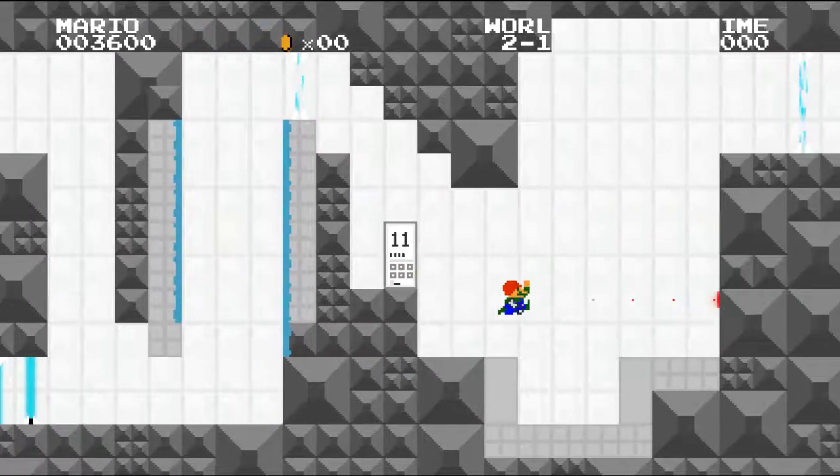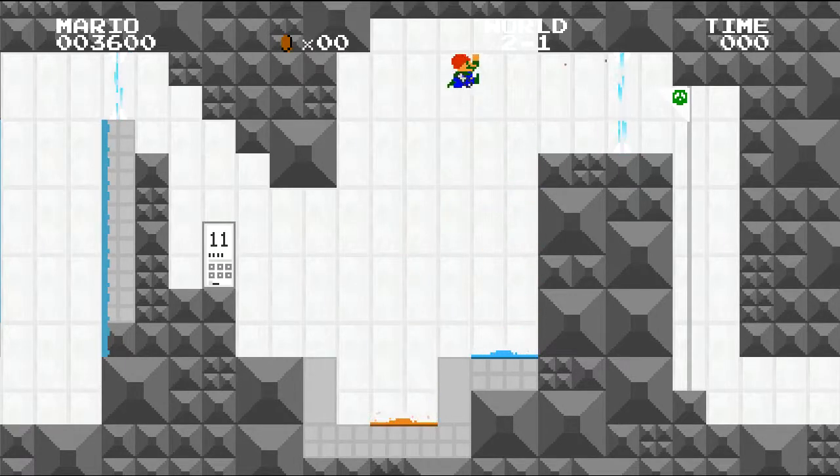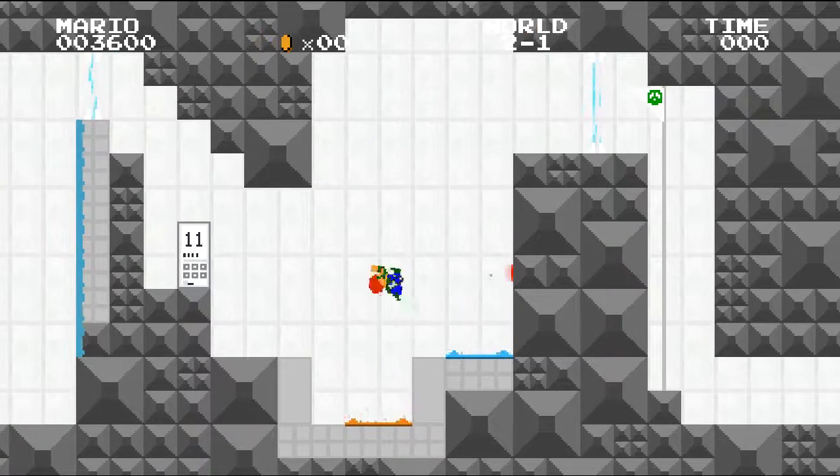Alright, there we go. This jump right here — I swear it took me so long to figure it out. What you're supposed to do is you're supposed to jump into the orange one, and then back into the orange one, and keep building up height — just like that, and jump.